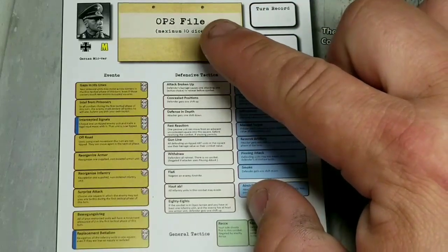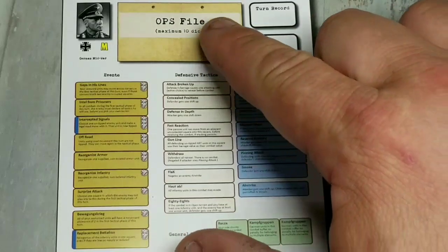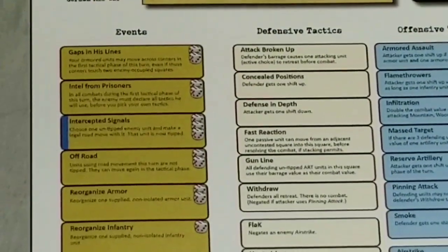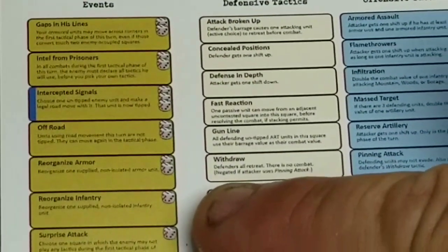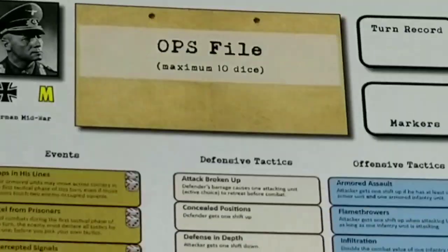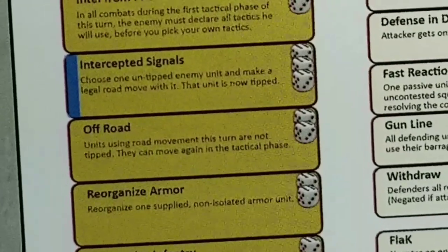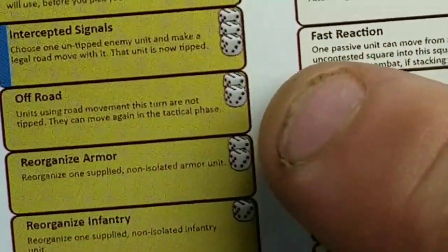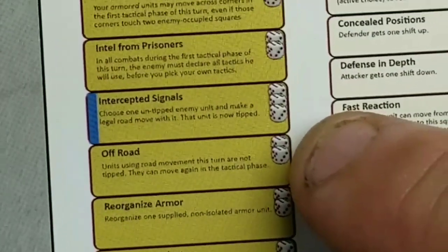Let me zoom in so you guys can see it better. Basically, this is your tactics page for your particular army — this is what you can do with your units. At the beginning of every turn you're going to get a series of ops dice and you'll put these ops dice in your file. When it's your turn — and I should say this system is a you-go I-go system — you're going to take dice from your ops file based on the orientation of the dice. Whatever number you roll, you can complete these events through the events phase. For example, 'road' says: units using road movement this turn are not tipped and can move again in the tactical phase. So you'd need two sixes in your ops file to place two dice down for that event.